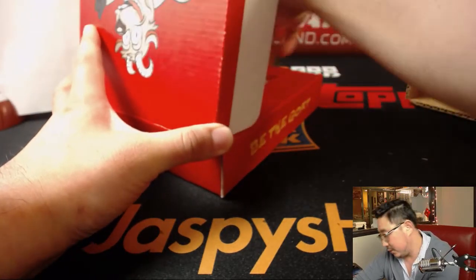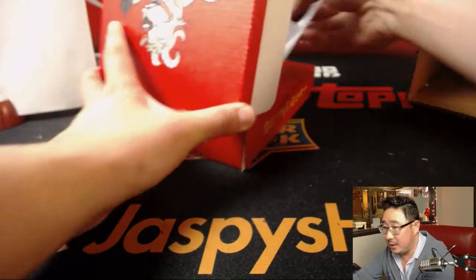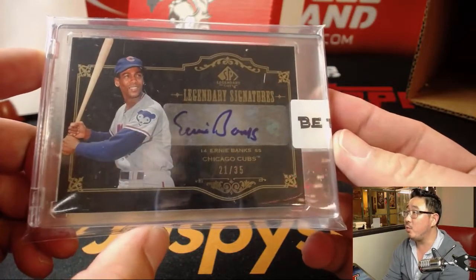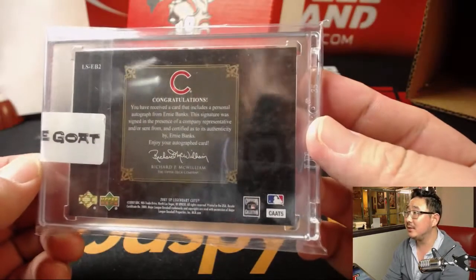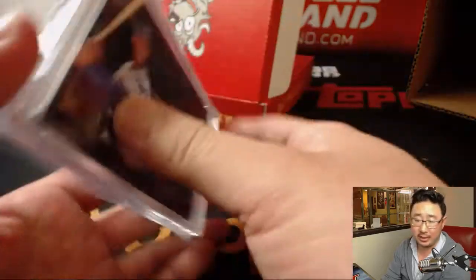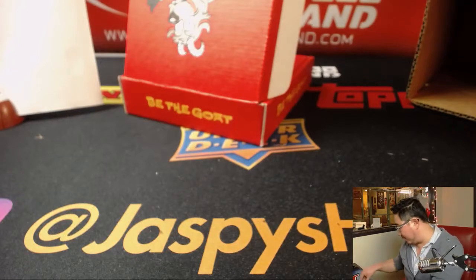Let's do the non-graded card first. The non-graded card is... let's play two. 21 out of 35 — Legendary Signatures, Ernie Banks, from 2007 Upper Deck SP Legendary Cuts. Nice, so that'll go to the NL Central — Scott with that one.